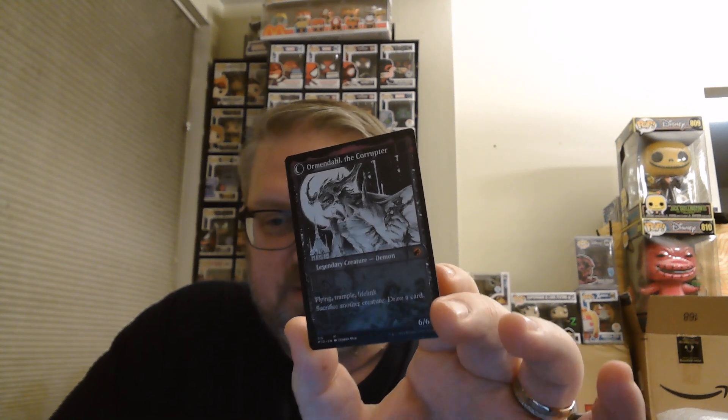Legendary creature demon — flying, trample, lifelink, sacrifice another creature to draw a card. And he's a 6/6, of course, because they all are.